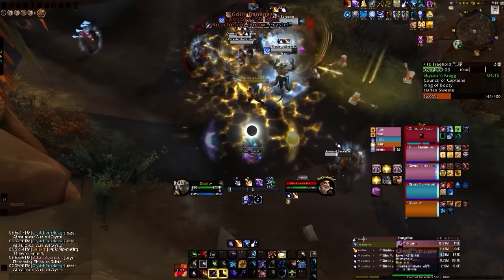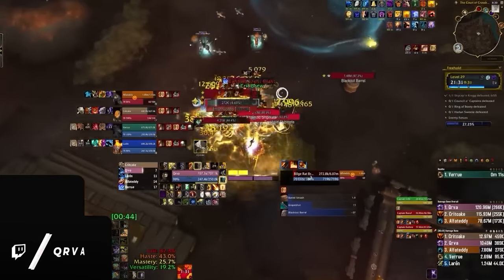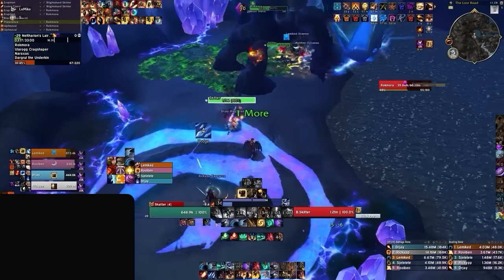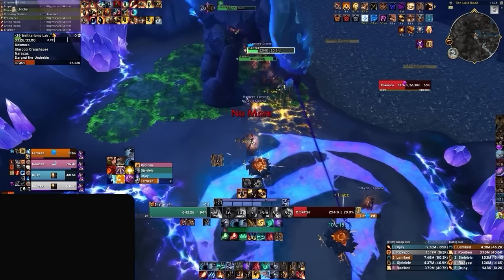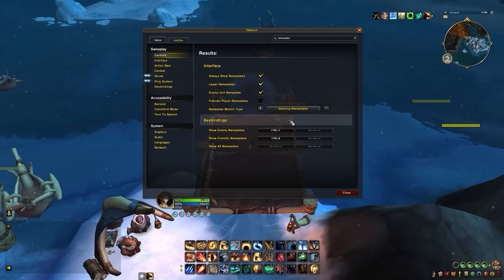For this next point we're going to be evaluating something that's often overlooked: nameplates. As you can see, the pack our boomkin is facing can be tough — it needs good crowd control, interrupts, and focus fire on the Bilge Rat Brine Scales to prevent as much damage as possible. However, due to their UI, they are unable to see these casts as their nameplates are all overlapping, which can cause missed interrupts and targeting the wrong enemy. As a caster you have to rely on nameplates, which won't be a problem once you've set them up correctly. Enable stacking nameplates like the majority of high-rated ranged in M+, which gives a much clearer display of the fight. To change this, simply open your interface, type in nameplate, and switch from overlapping to stacking on the nameplate motion type setting.